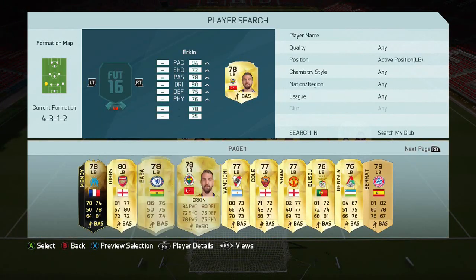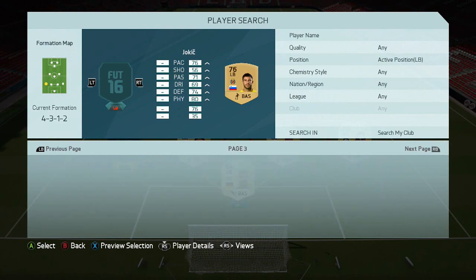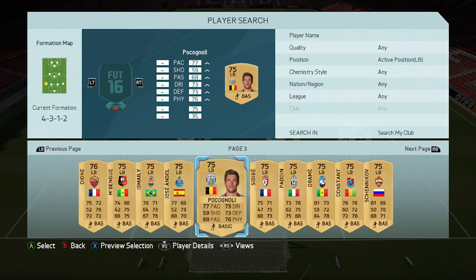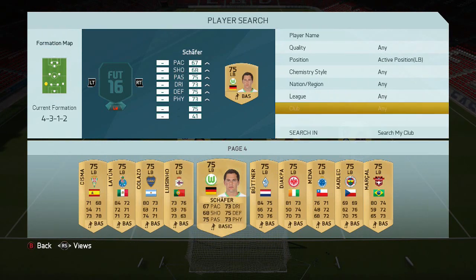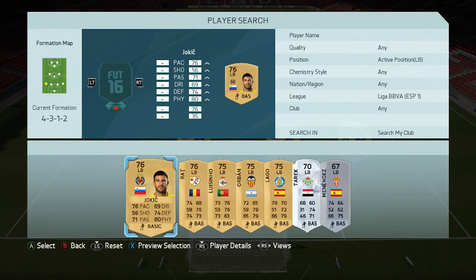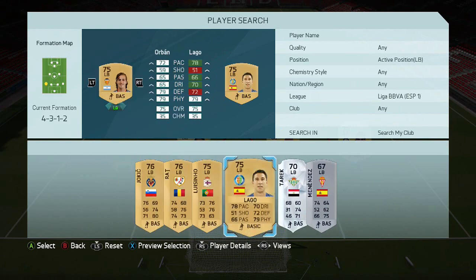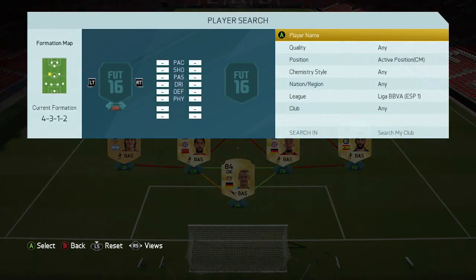Now we're going to go with a non-rare that I wouldn't have used, but it's just for chemistry reasons, and to be honest he's not that bad. We put the search criteria to La Liga, and it's this guy called Aubran for Valencia. He's only in there because of the centre mid, and I'll go through the team as I always do in the highlights.